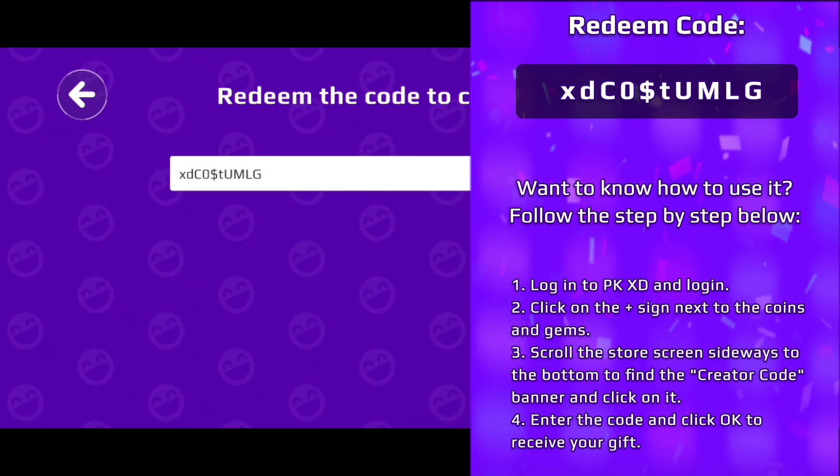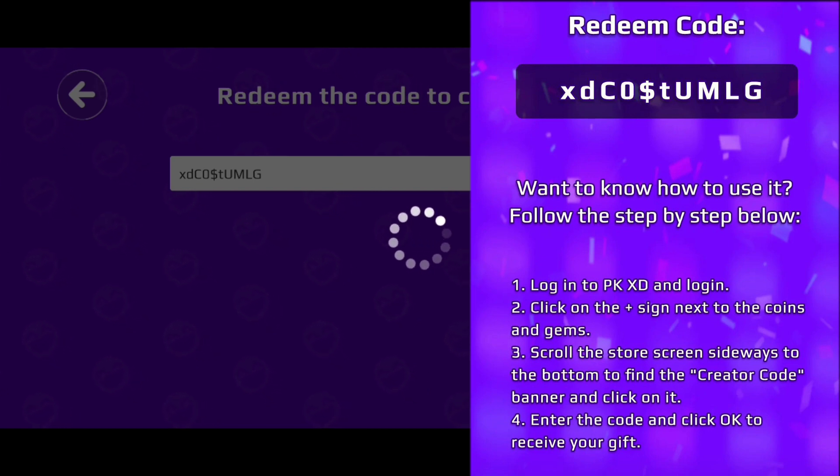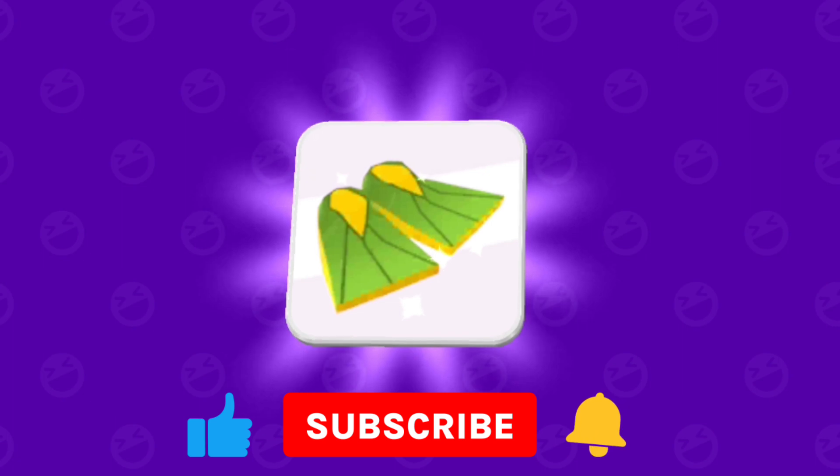C in capital, 0, dollar sign, T, capital U, capital M, capital L, capital G. After doing that, you will get the vacation bundle items.